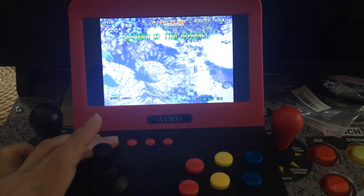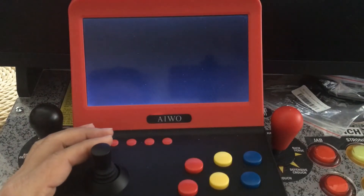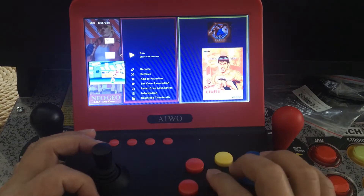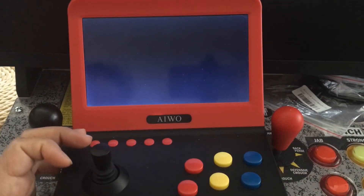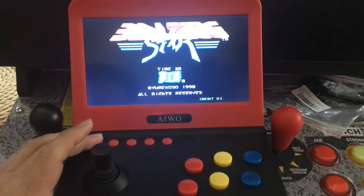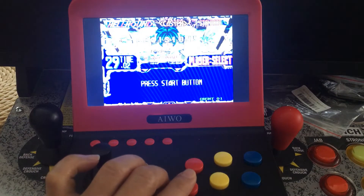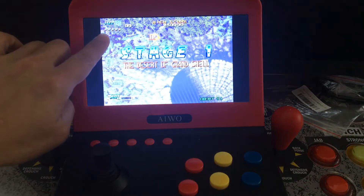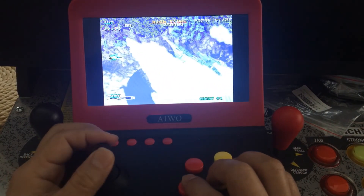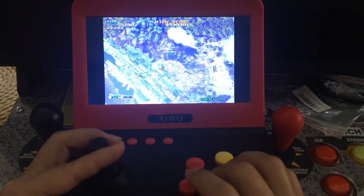Let's close the game and go back in to see if the information got saved or if we have to redo it every time. Start the game again — press A. Let's see if it saved. Credit, start the game — and yes, it saved. You still have five lives on top plus the one you're playing, so six total. I just want to show you guys how to get into the BIOS so you can make your game more playable.